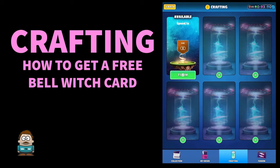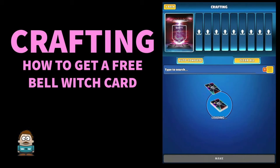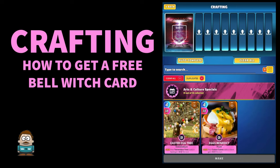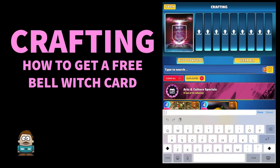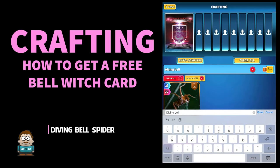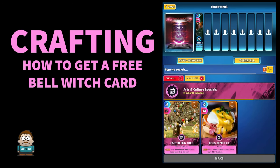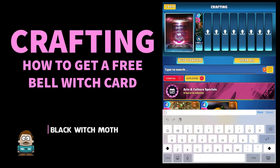So go into crafting - I'm going to use an instant generator so we don't have to wait around. Let's get the first card. The first card you need is Diving Bell Spider. There we go, that little Oceans and Sea card - stick one of them in.